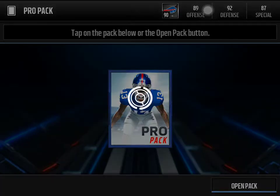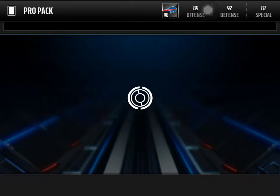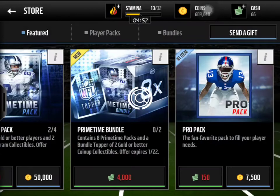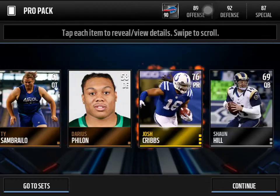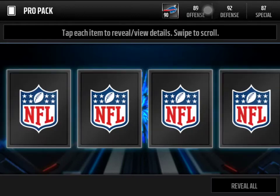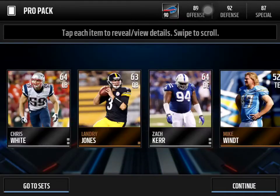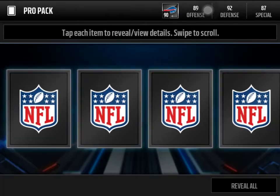We get a 83 offensive tackle. I added Derrick Newton because he has 97 run blocks, so that's really nice. Hopefully we get some more elites — not as many as I'd hoped, and not as many collectibles as I was thinking we'd get. We get a Chris Johnson, then a PR Thomas. Just ripping through these pro packs, hoping for more good stuff. We get a punt returner, a kick returner — a lot of special teams players. We get DJ Hayden. We're about 300k into this opening.